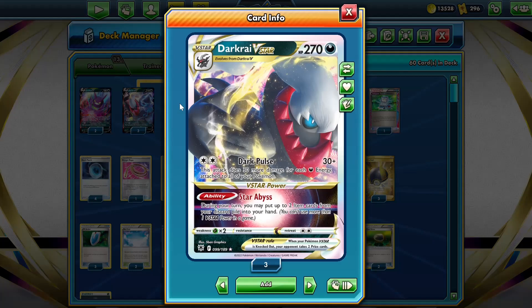Hello, my name is Mr. Dog and today we're going to look at the Darkrai V-Star deck in Expanded. Darkrai V-Star has the attack Dark Force, which does 30 damage plus 30 more damage for each darkness energy attached to all of our Pokemon. We play 11 energy in our deck so we can do a maximum of 360 damage, which is enough to knock out every single Pokemon in the game.